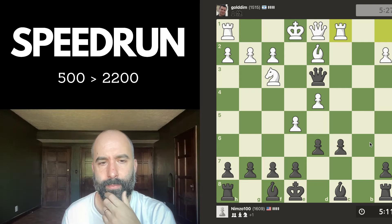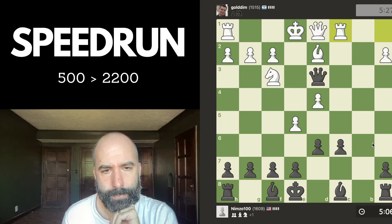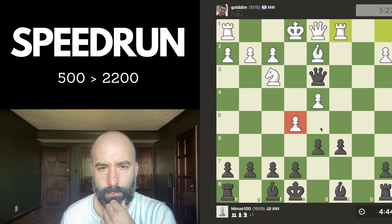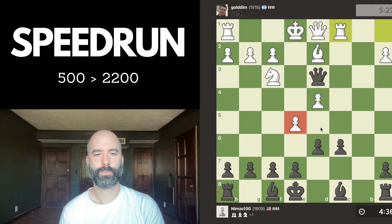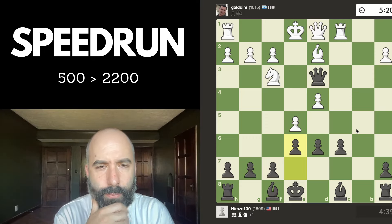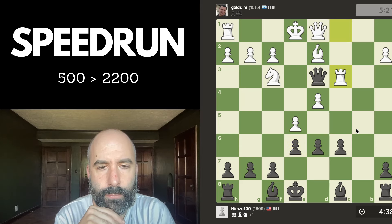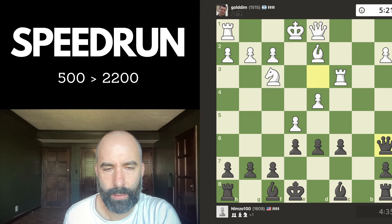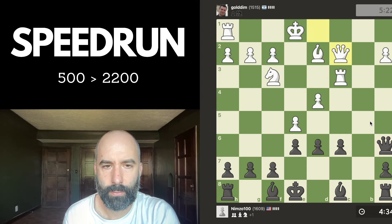So how do we get out this dark-squared bishop? I think about taking here, the knight takes. Maybe e6. I guess I can also go g6 — like, this is what I want to do, and then I have both of these options. I think I want to keep my queen on this diagonal to continue to make it difficult for my opponent to castle.